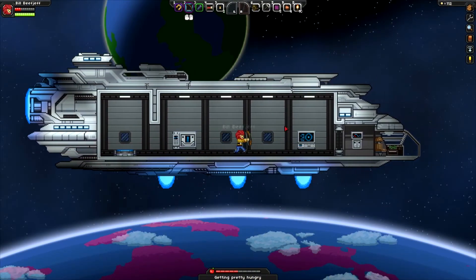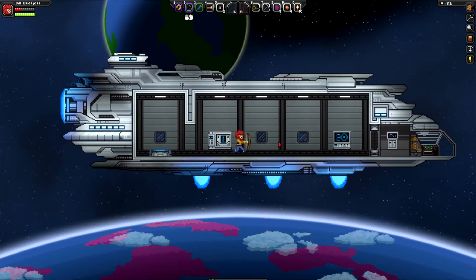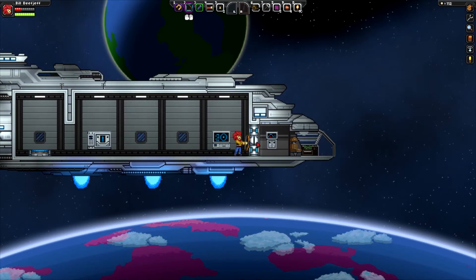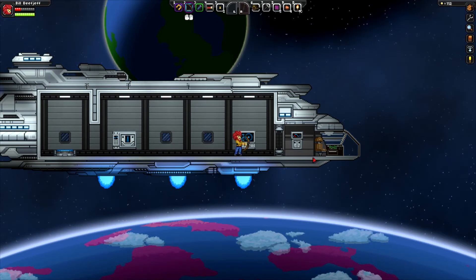Hello hello, hello again everybody — back with some Starbound with BillBeefJef, your favorite Apex, a monkey who can open and close doors, wield a bow and arrow.